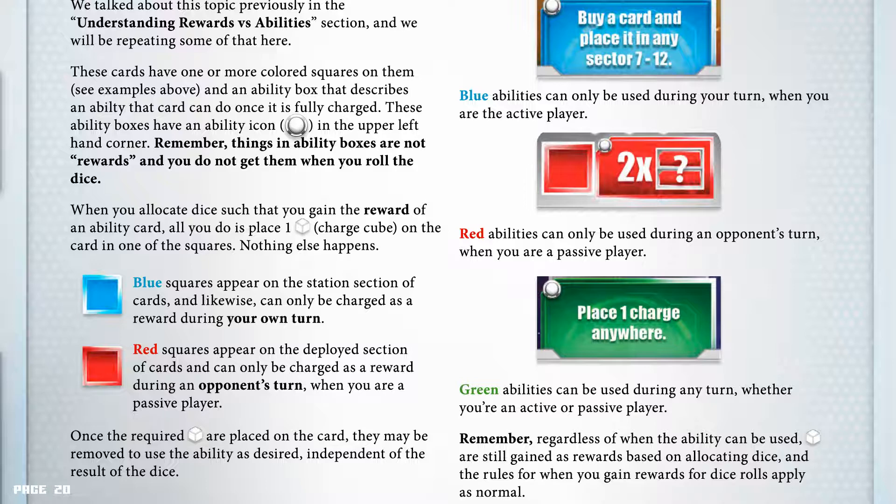Blue squares appear on the station section of cards and can only be charged as a reward during your own turn. Red squares appear on the deployed section of cards and can only be charged as a reward during an opponent's turn when you are the passive player. Once the required charge cubes are placed on the card, they may be removed to use the ability as desired, independent of the result of the dice. Blue abilities can only be used during your turn; red abilities only during an opponent's turn; green abilities during any turn. Remember, regardless of when the ability can be used, charge cubes are still gained as rewards based on allocating dice.